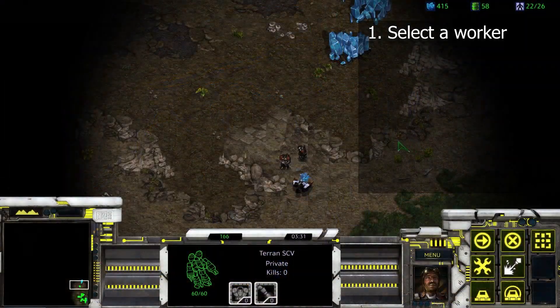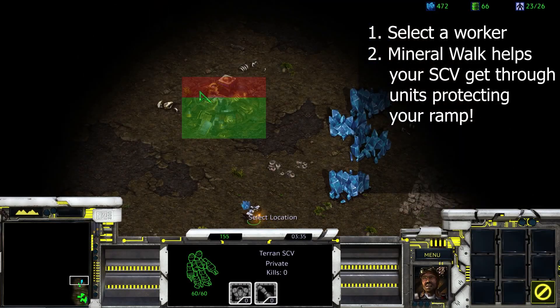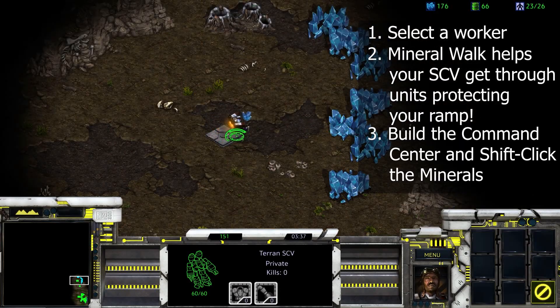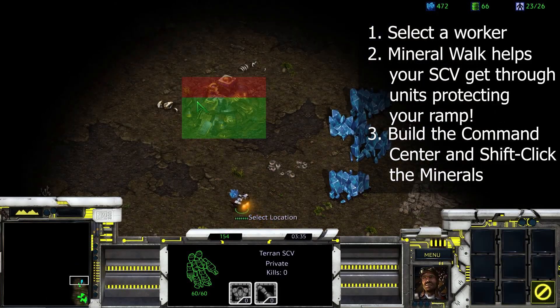Let's tie it all together and build a command center at our natural expansion. You can mineral walk your worker through units protecting your ramp, then waypoint build a command center at your natural, telling your SCV to start mining when it's done.